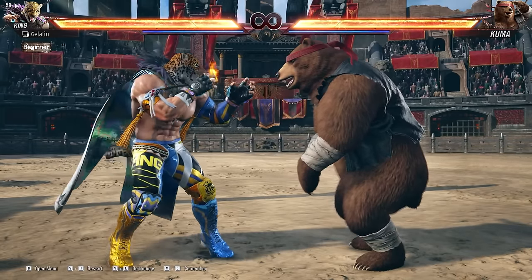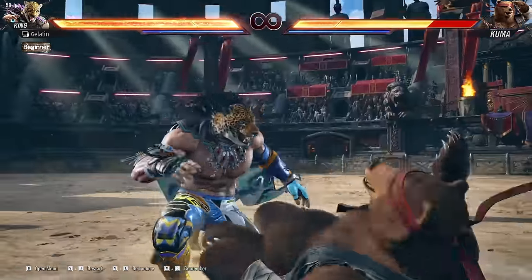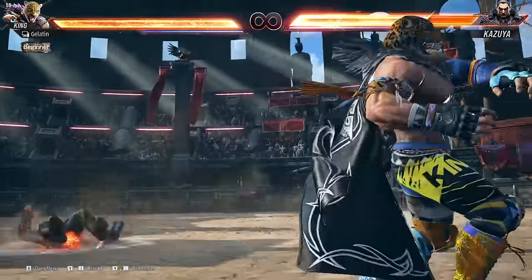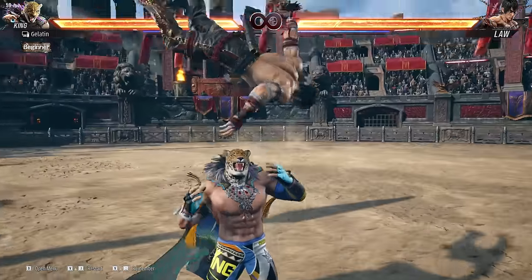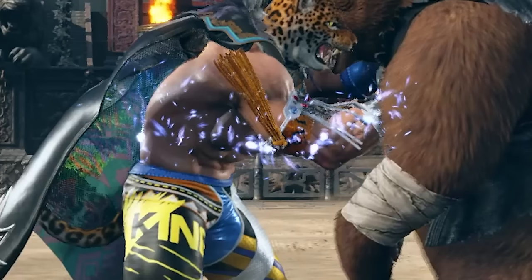In Tekken 8, King can execute higher damage versions of his most powerful throws, known to the community as a blue spark throw, for obvious reasons.